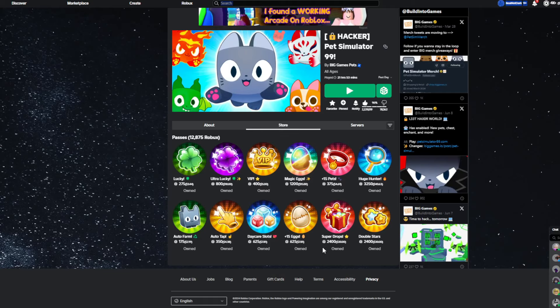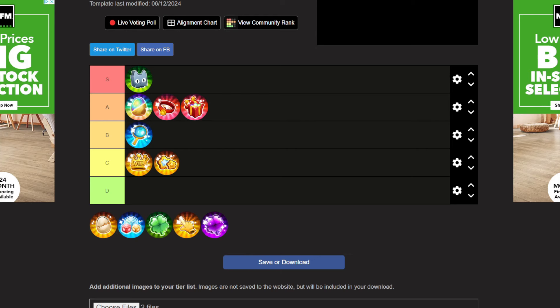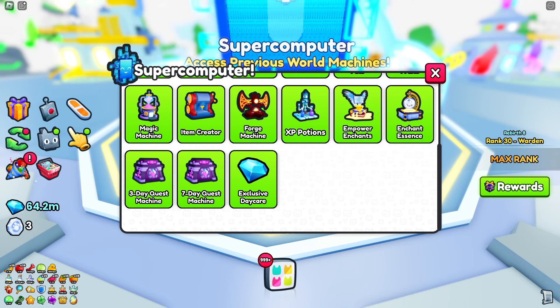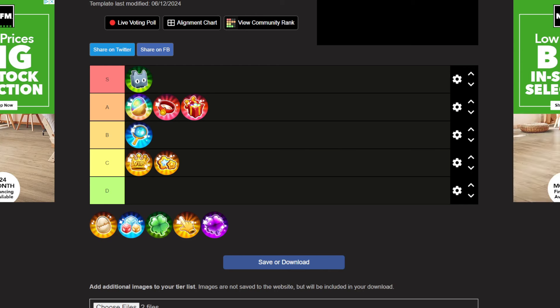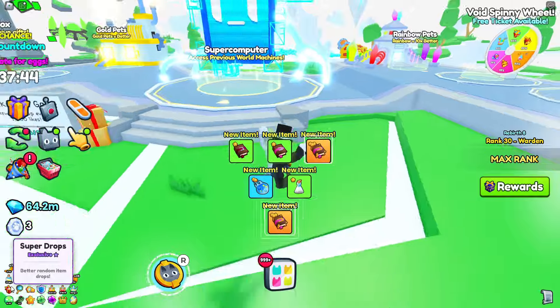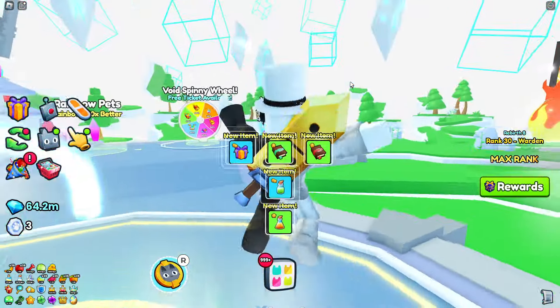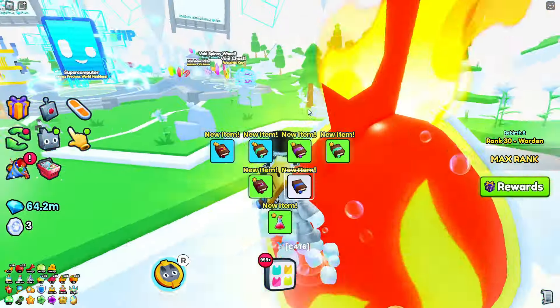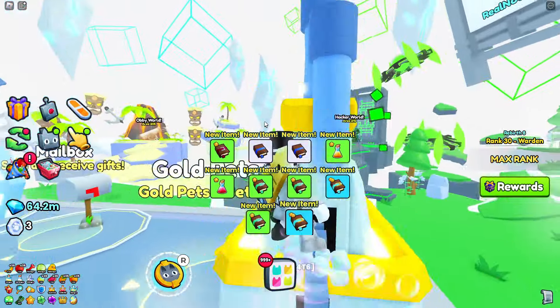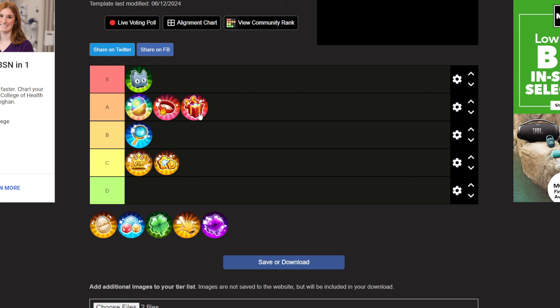The other game pass tied for second at 2,400 Robux is Super Drops, and I'm putting this in A tier. Super Drops is probably the best game pass in the game. Unlike the Stars pass, this one is actually worth being expensive. You get better random item drops - instead of getting tier ones, you're getting tier fours and above. I went from making a ton more diamonds every single night, which is really good. It also helps with hacker keys and legendary items, since it increases the legendary item drop rate. That's why I'm putting it in A tier.